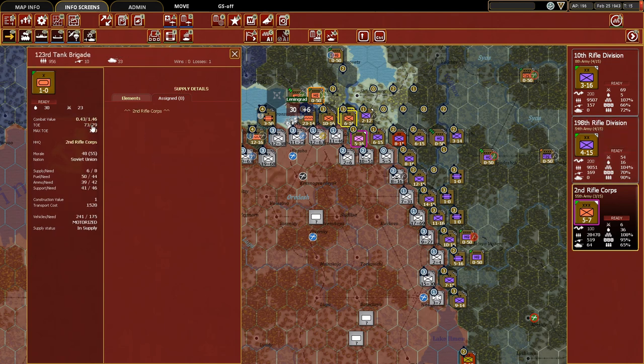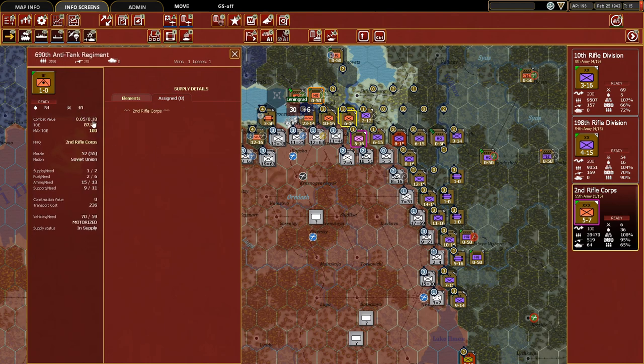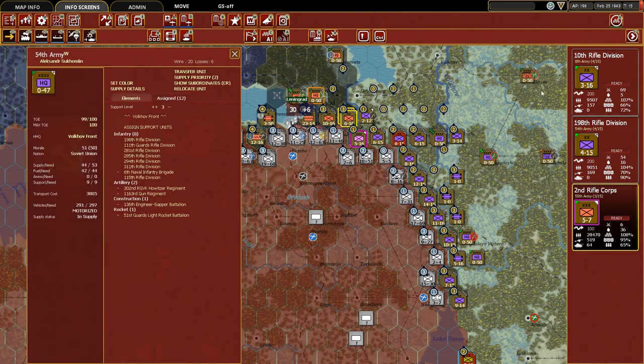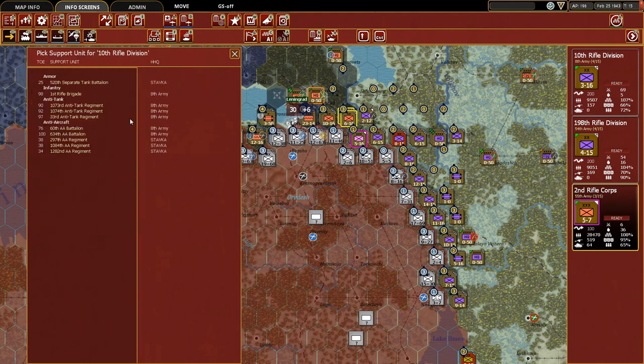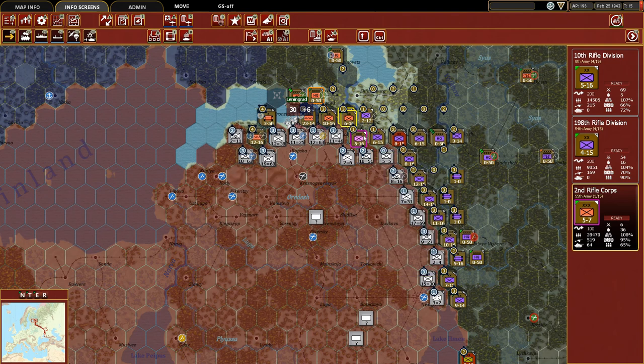Their TOE is looking pretty good. Looking at the 8th Army with the 10th Rifle Division, we do have a 1st Rifle Brigade which we're going to toss into that unit. And now that brings us up to a combat value of 14 here. So we're going to take all of these units, do a deliberate attack, and we should be able to push through here. I always say that and then we don't push through, but we're going to give it a try.